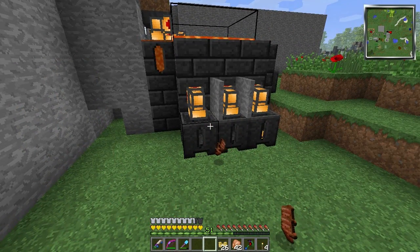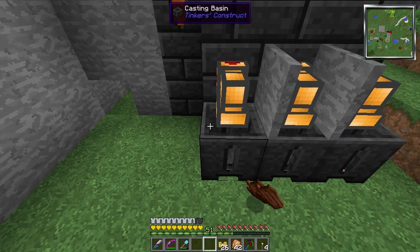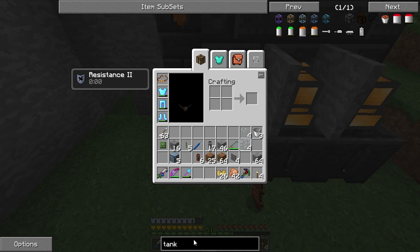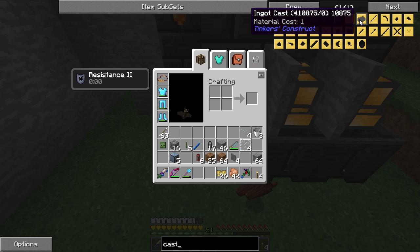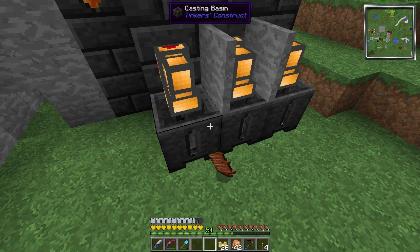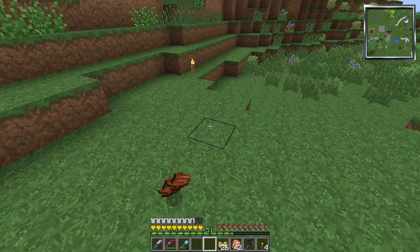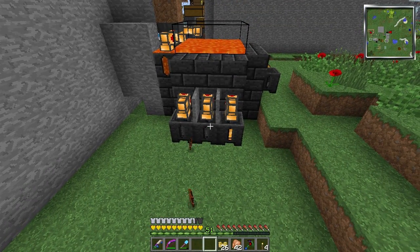This is slow. I could have put a casting table in there with a bunch of ingot casts, but the end result I want is blocks of metal — so this is the direct route and I'm going with that.